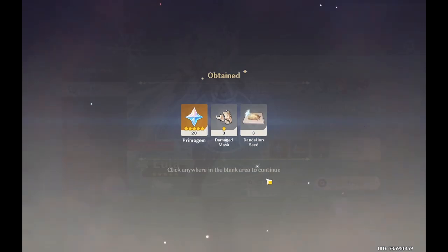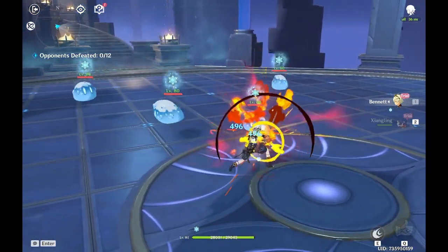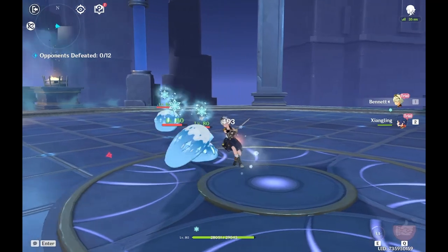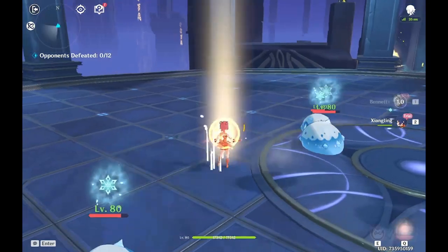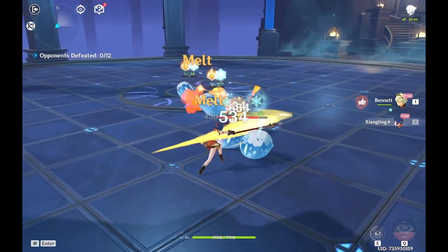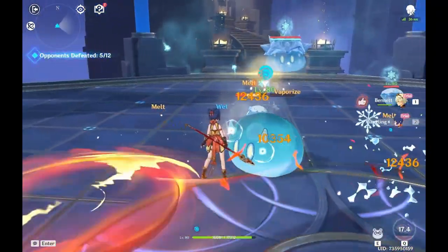I'm not sure how the balance in these test runs works. Some are super easy, some are actually hard. But here we have Bennett, seems to be using fire. Here we have another Xiangling — this was the first time I used her, well, in the Albedo fight. Yeah, she just melts everything.